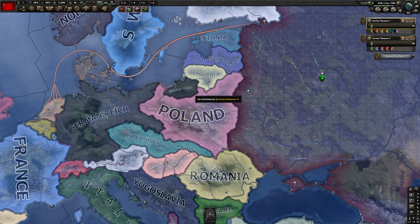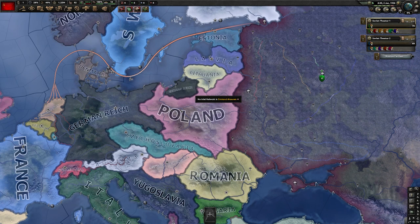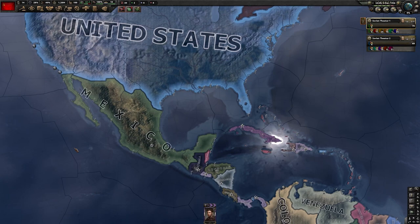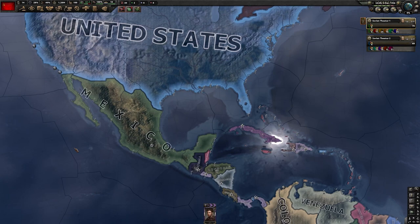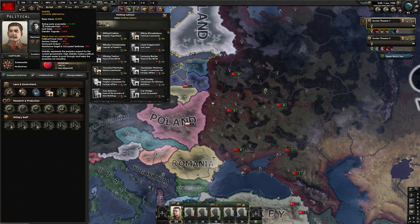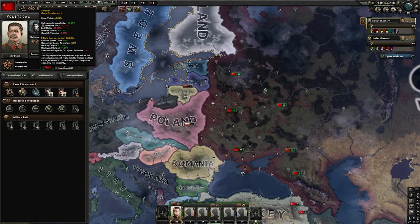Now we can start the game at speed 5. The next goal is to justify on the Netherlands as soon as we have 50 political power. Once we have 50 political power, start the justification on the Netherlands. As we get a free operative slot, look for anyone with the seducer trait — the best trait. We'll assign him to build a spy network in Mexico City. At 150 political power, get the popular figurehead advisor for extra stability, which significantly reduces our maluses from low stability.